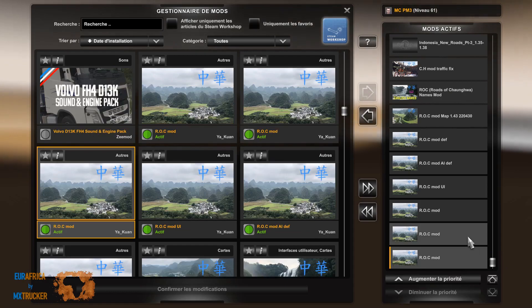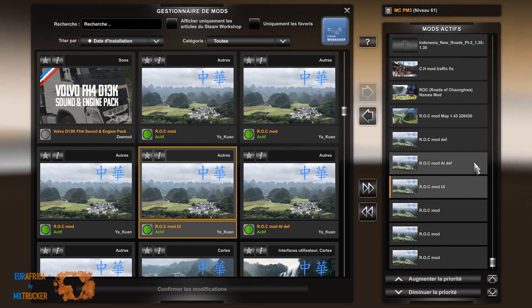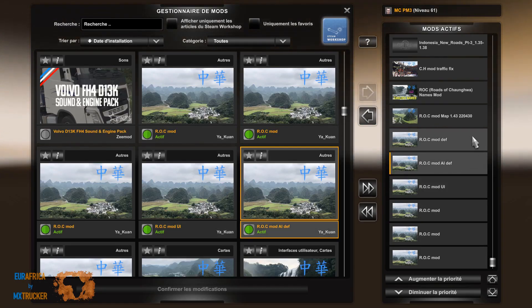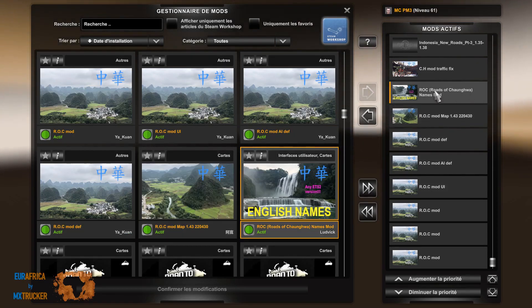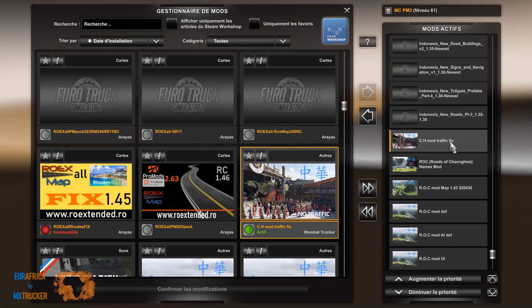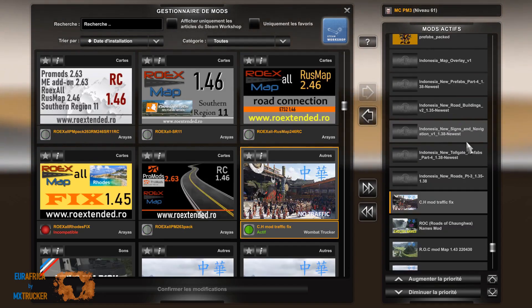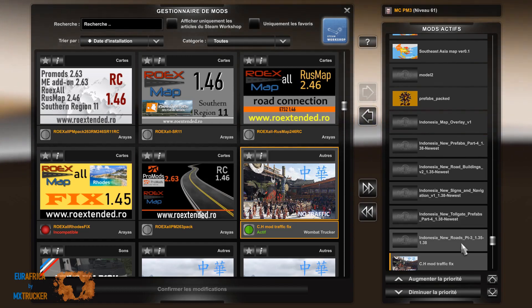Here we get ROC — mod, mod, mod — load it the way you want, it doesn't change anything. Then ROC mod UHI, mod HHI, mod DEF, map, English city name, and this is the CH mod traffic fix. That's all but still working not too bad.